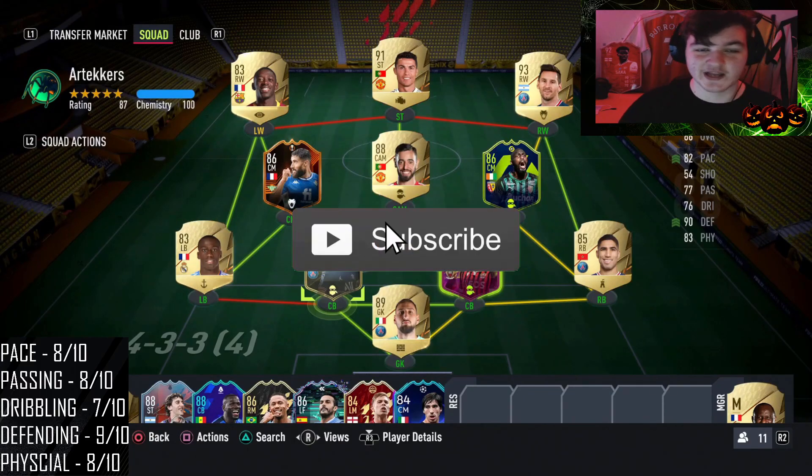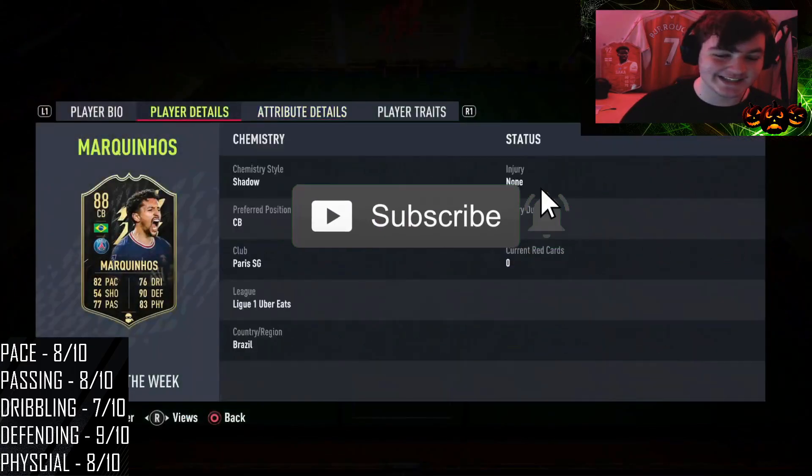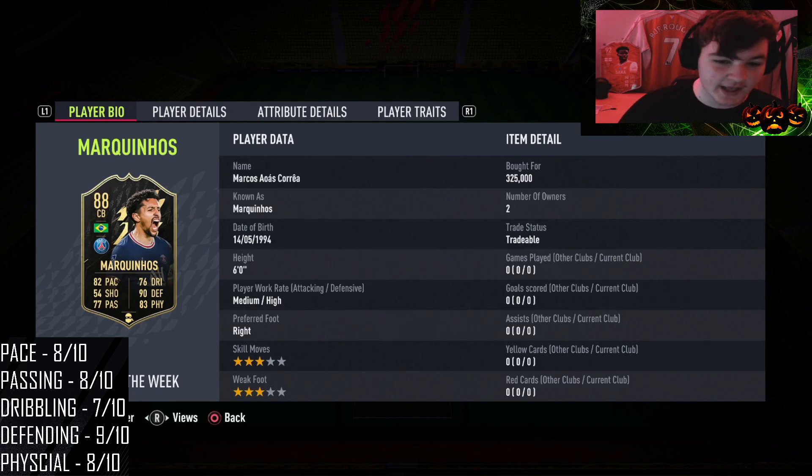Welcome everybody back to another player review. Today we're going to be looking at Inform Marquinhos, currently coming in at 325,000 on PS4 and roughly 300,000 coins on Xbox.